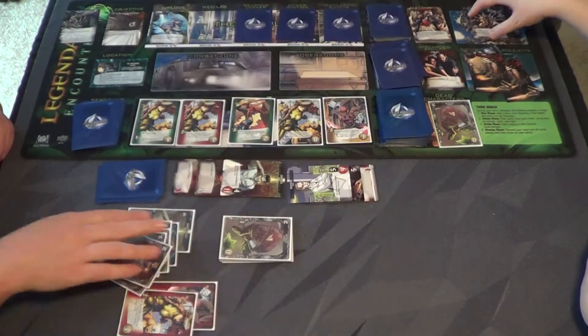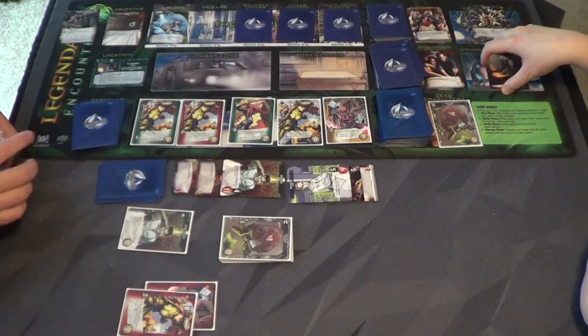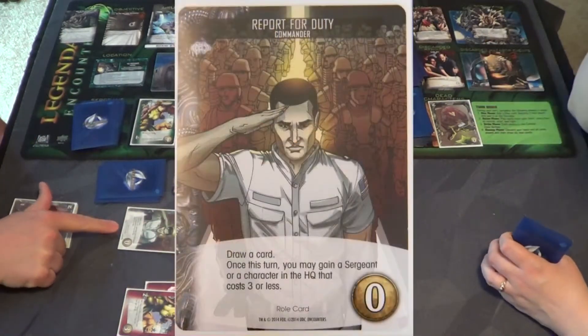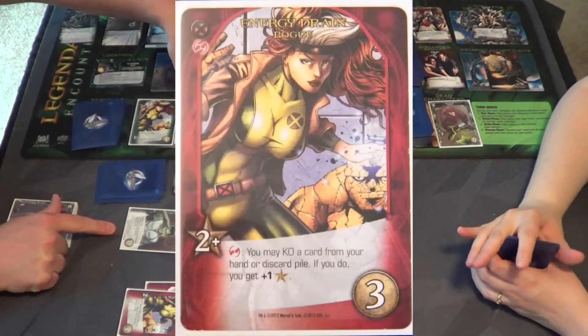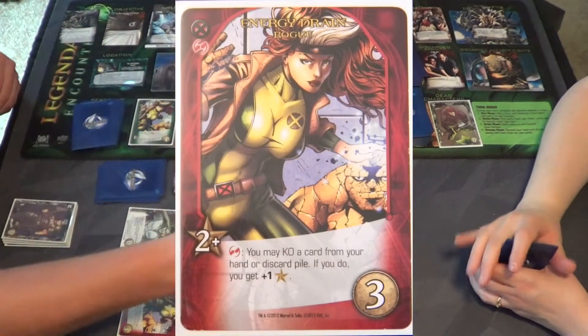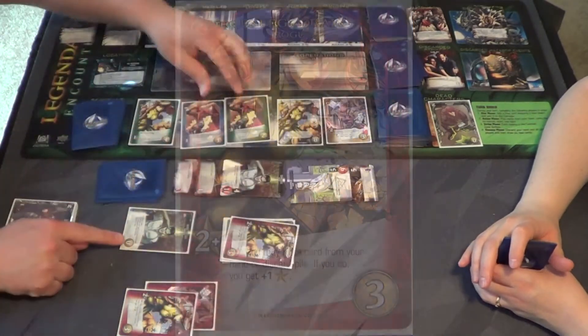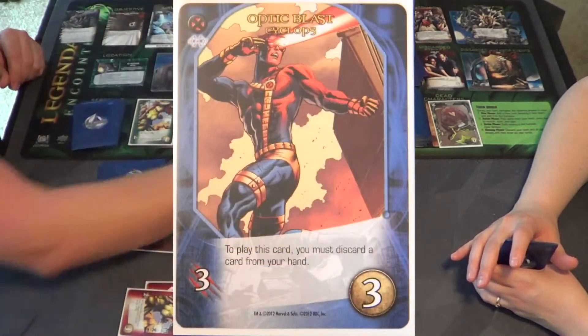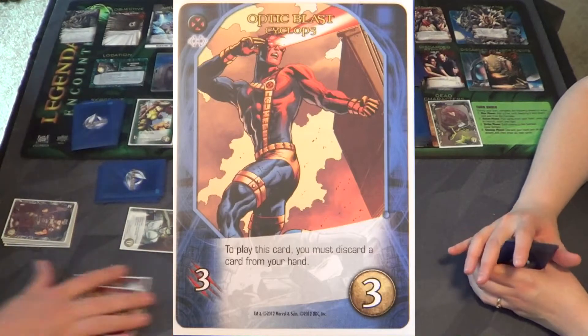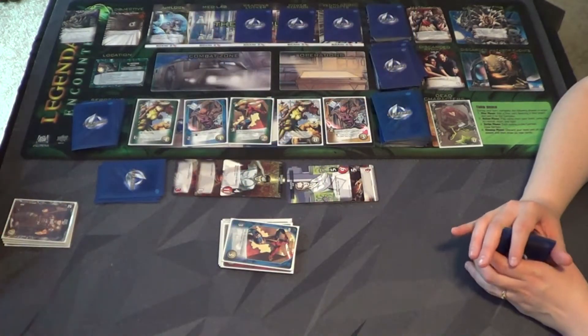With one extra that isn't going to do me any good. This guy lets me get any card that costs three or less, so I'll grab another one of these Rogues — Energy Boost Rogue. Now I've got three recruit points so I'll grab this Optic Blast Cyclops as well. My engine is rolling!